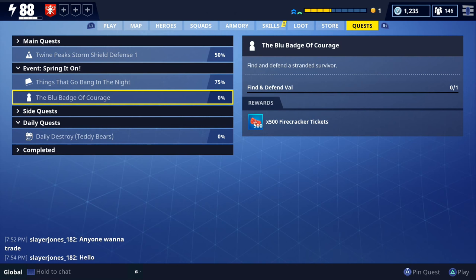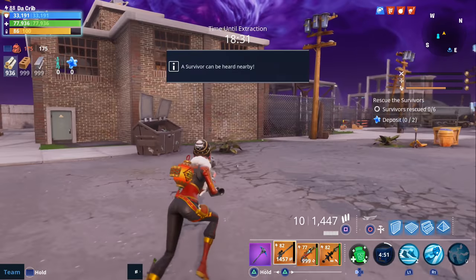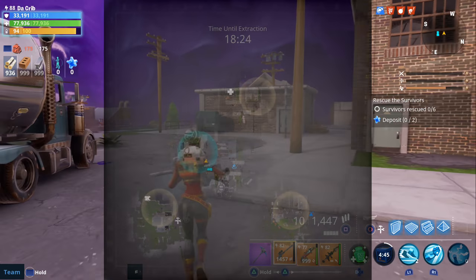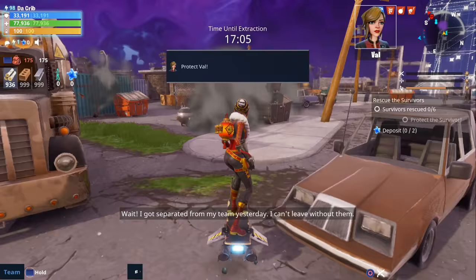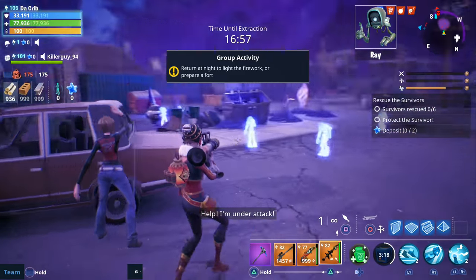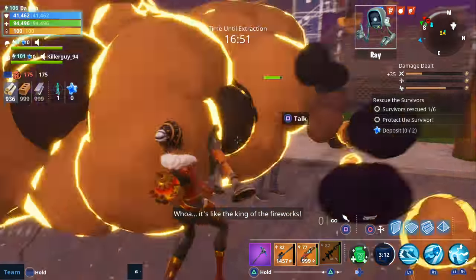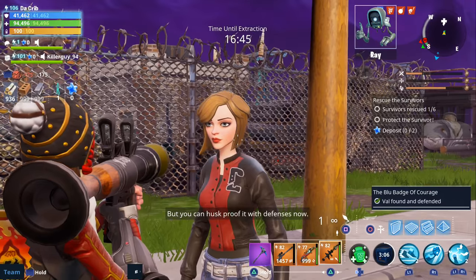The first quest is called the Blue Badge of Courage and the reward is 500 firecracker tickets. All you have to do is find and defend Val. I completed this on a rescue the survivors mission in an industrial park — pull up your map, find the three white circles, and go to each one until you find Val. When you're close you'll see a blue survivor symbol and a blue exclamation mark on the mini map, plus voice acting. Then just kill the roughly six husks attacking her. It's a really easy quest.